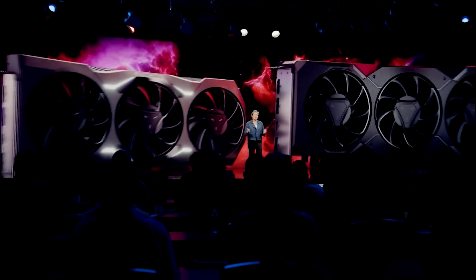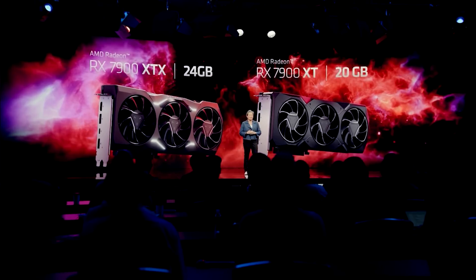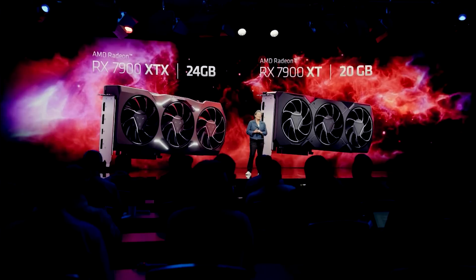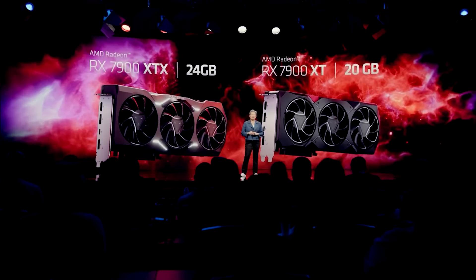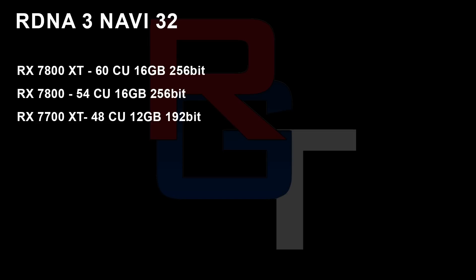These are the current naming schemes — they could honestly change — but the 7800 XT is going to feature 60 compute units and 16 gigabytes of memory on a 256-bit bus. As you can gather, that is also going to mean there are going to be four MCDs. Then there's the 7800, which is going to feature 54 compute units and 16 gigabytes of memory, again on a 256-bit bus.